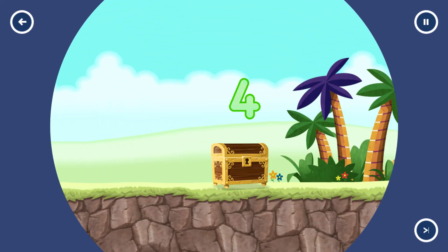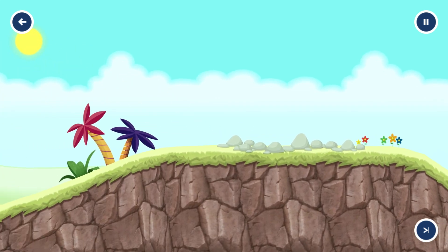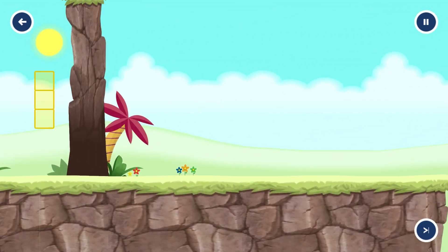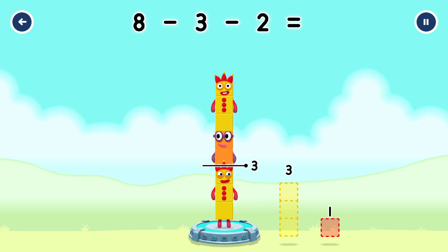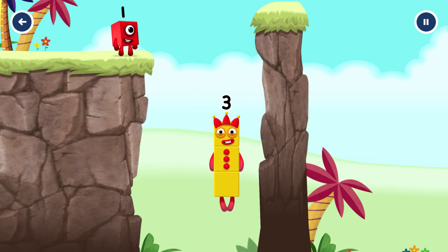Numberland. Take 8 number blocks away from 8 to leave 3. 3, 2. That's right: 8 minus 3 minus 2 equals 3. Yes!